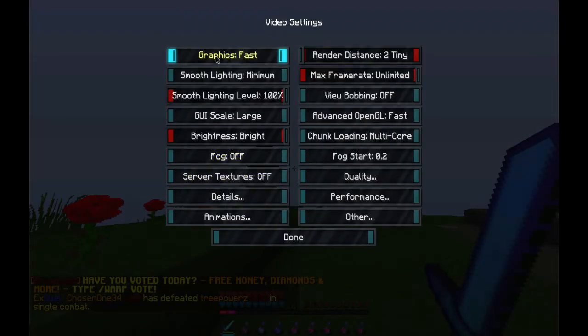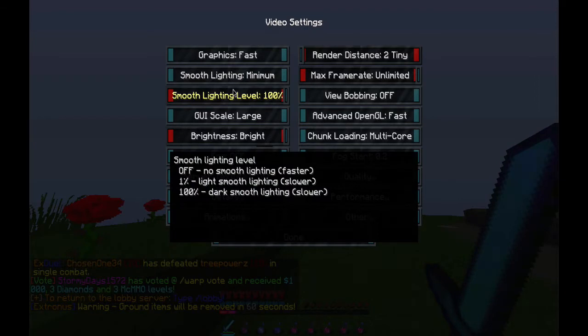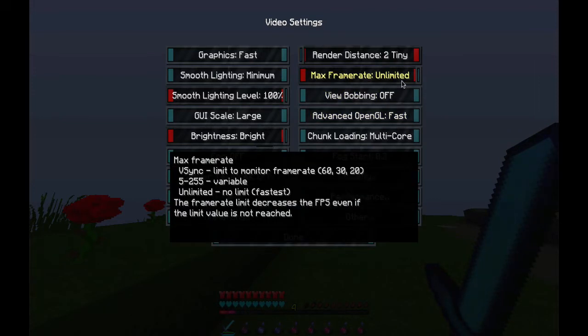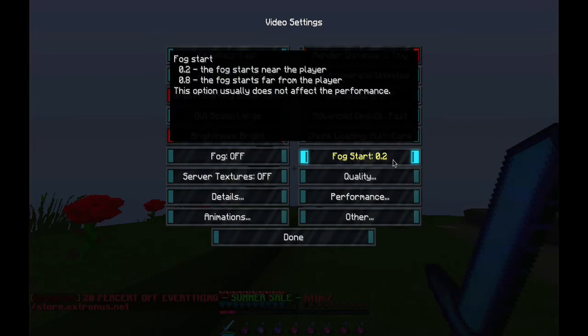So in video settings: graphics fast, smooth lighting minimum, smooth lighting level 100%, GUI scale large, brightness bright, fog off. Server textures off, render distance 2 — if you want to see your skies put it on 8. Max framerate unlimited, view bobbing off, advanced open GL fast, chunk loading multicore, fog start 0.2.